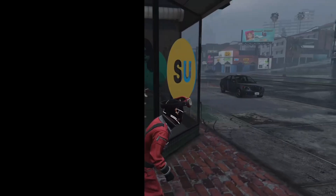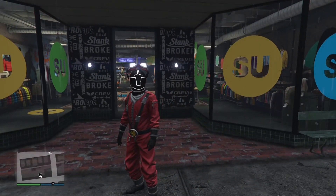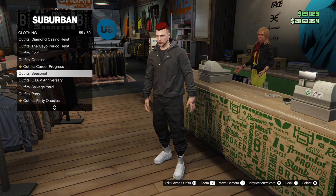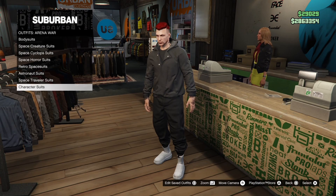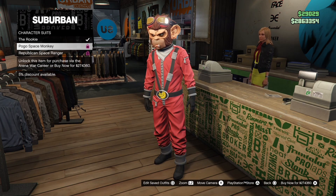Coming in at number three, I'm going to be showing y'all how to make this crazy looking pogo space monkey outfit. The first thing we're going to need to do is go down to the arena war outfit, which is going to be at number 49, then go all the way down to character suits and choose the pogo space monkey outfit.